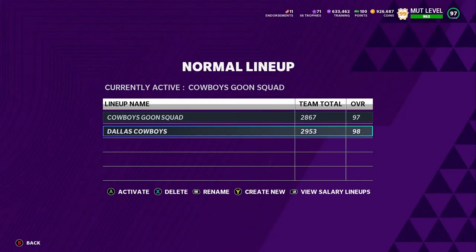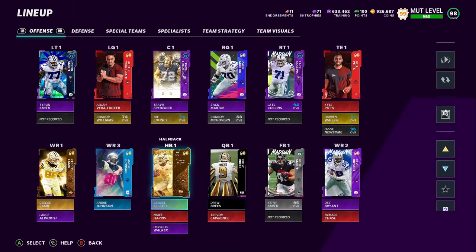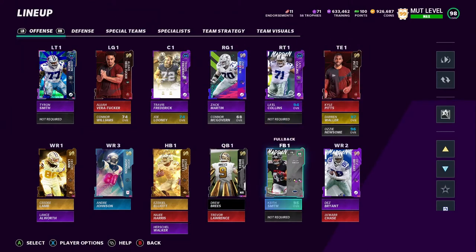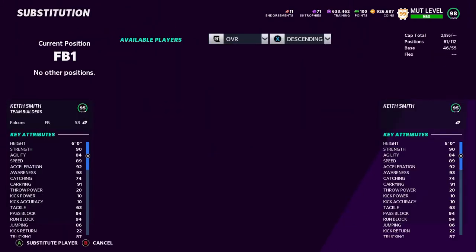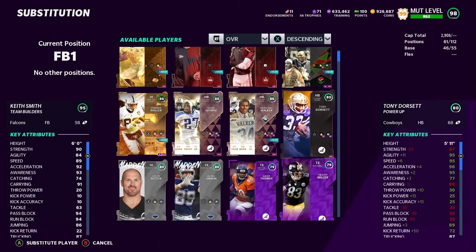So this is what we got — it's the Goon Squad right here. I gotta change that name to 99 Squad, I'll do that in a minute. I'm not gonna get rid of Key Smith; I'll put him as our secondary. But I'm gonna make a 99 right now.